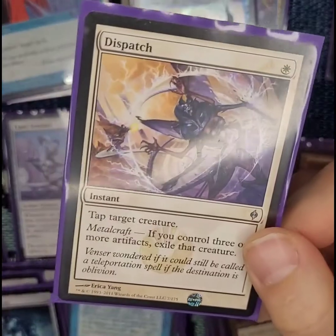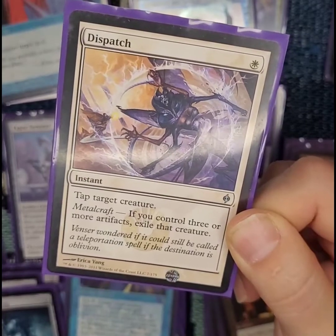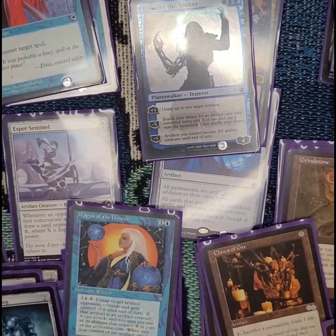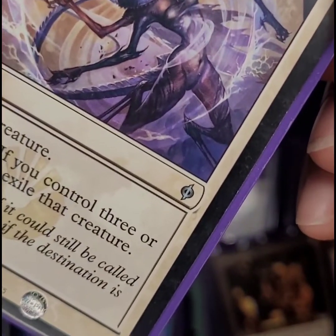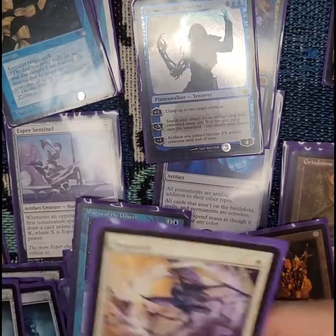Dispatch — this is also what I need Metalcraft for. Just spot removal: one white instant, if I control three or more artifacts, exile target creature. Not bad for an uncommon. It's also from my favorite set, New Phyrexia. And then Duplicant, Power spell, and another Dispatch. I wish there was more room in the deck but that's it.